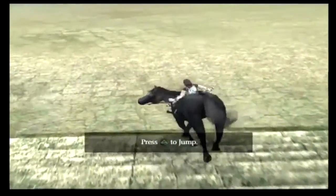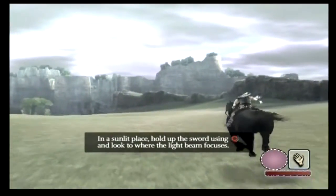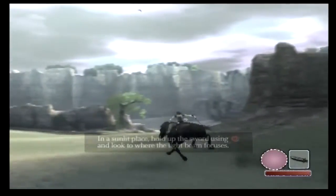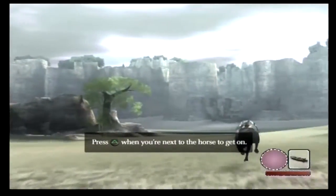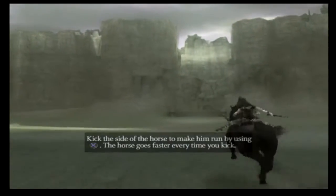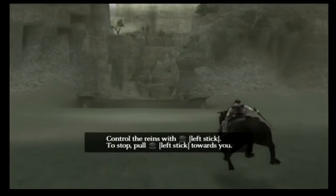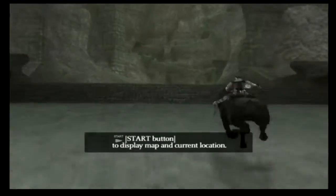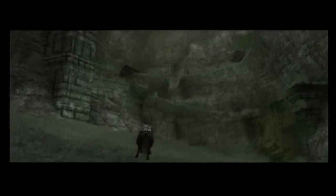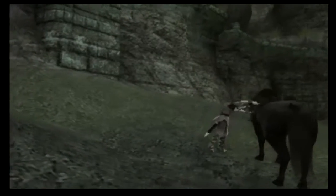That's your horse's name — Agro. Yeah! Like I said, I've already done this a little bit. So we just have to go right there. Goodness sake. Horse triangle when you're next to the horse to get on. The horse — make him run by using X. The horse goes faster every time you kick. Left stick, stop — pull back on the left stick, pull the reins essentially. Press start to display the map, current location. Okay, that took forever. Thank you.